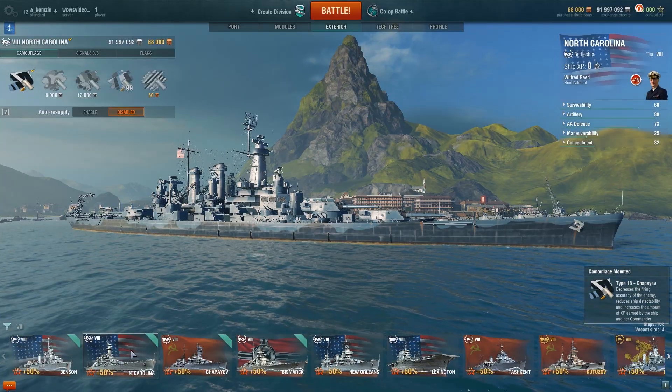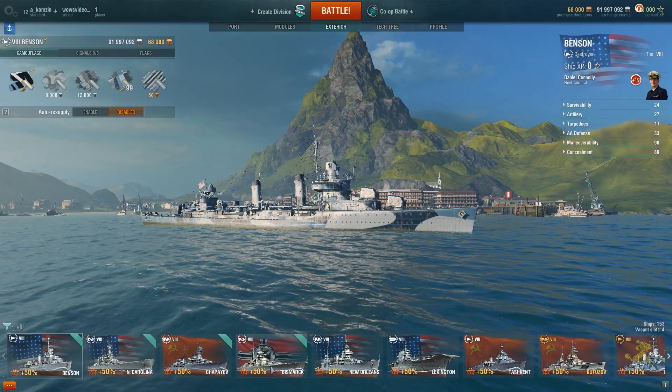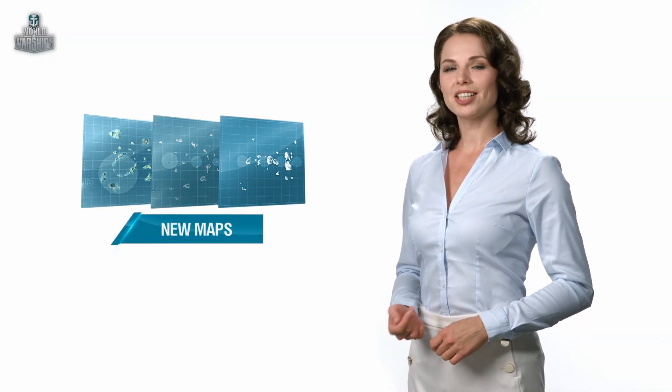We have more good news! In this update, the Captains of Chapayev, North Carolina, Benson, and Bismarck can purchase permanent camouflages for them. Not only ships, but also the ocean scenery will look better in this update. We improved the appearance of two maps, Faultline and Two Brothers.